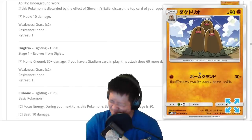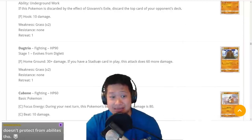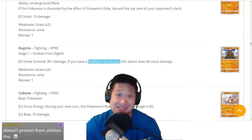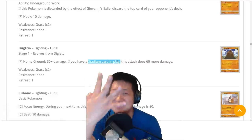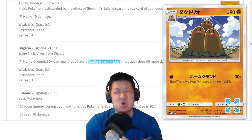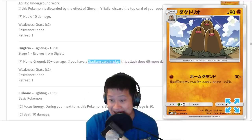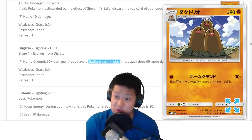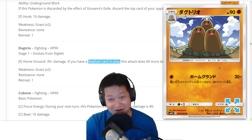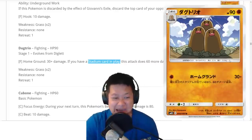Dugtrio — 90 HP, one energy, 90 damage. The condition is you just have to have a stadium in play. Easy to do — just put four stadiums in your deck. 90 damage for one energy! You can boost that easily with Incineroar's ability. This is going to be easy to pull off. I like you, Dugtrio. I already know how to make a deck with you, and there's a new stadium that helps you out. Easy deck.